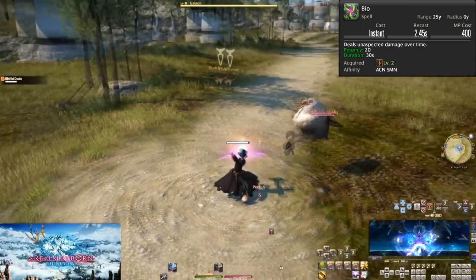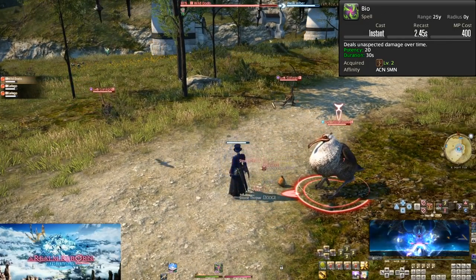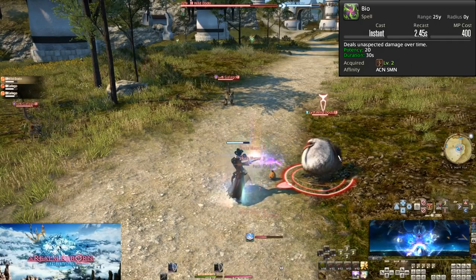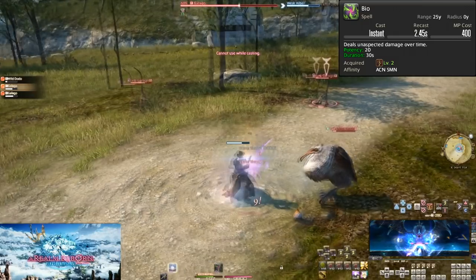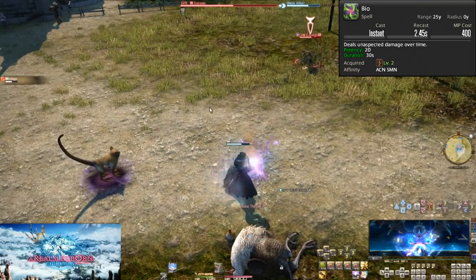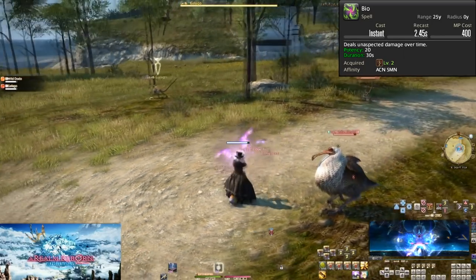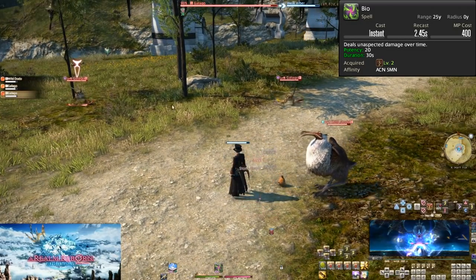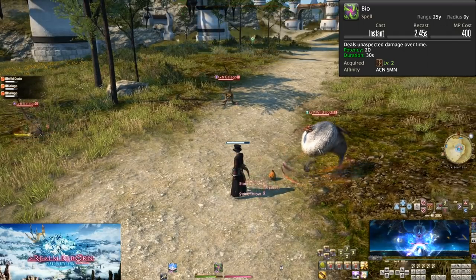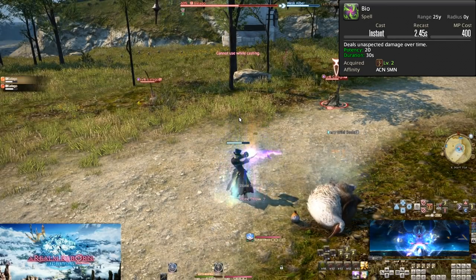Level 2, Bio. Costing 400 mana, this is an instant cast spell that does no damage on impact. Instead, it is a damage over time, or DoT effect. In this game, DoTs do damage, or tick, every 3 seconds. So we can take the duration of a DoT, divide by 3, and multiply by the potency of the DoT for the total potency. If Bio lasts the entire duration, it does 200 potency. This isn't much higher than Ruin, but this is a side effect of being low level. If your enemy will last the whole 30 seconds, it is still better to use. However, due to the fact that this is a DoT, you do not want to use it over and over on the same enemy — this will reset the timer of the DoT but not do any extra damage. So throw it on an enemy, then swap back to Ruin. Practice using Bio now just to develop the habit. On bosses, try to always keep your dots up.